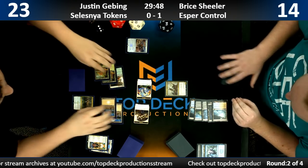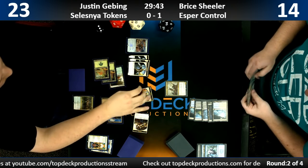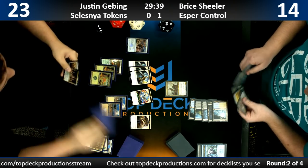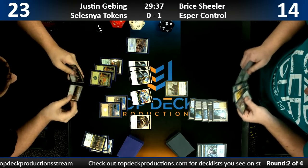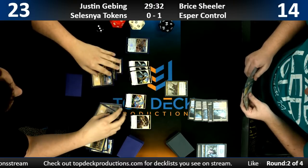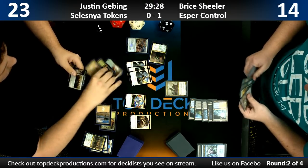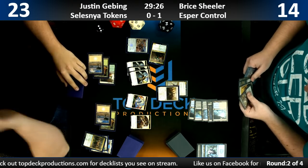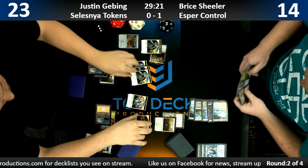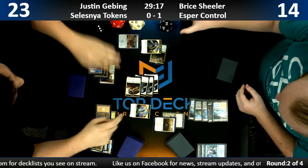Here's March of the Multitudes for three. And now he's going to flip the Legion's Landing. We're going to first do a Conclave Tribunal here — get a soldier. Kind of overextending, but you're going to Conclave Tribunal anyway and you're going to flip the Legion's Landing. Flipping the Legion's Landing is a big deal.